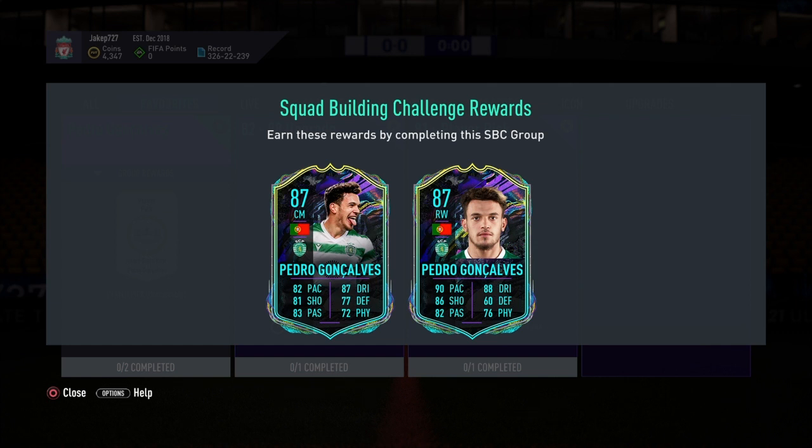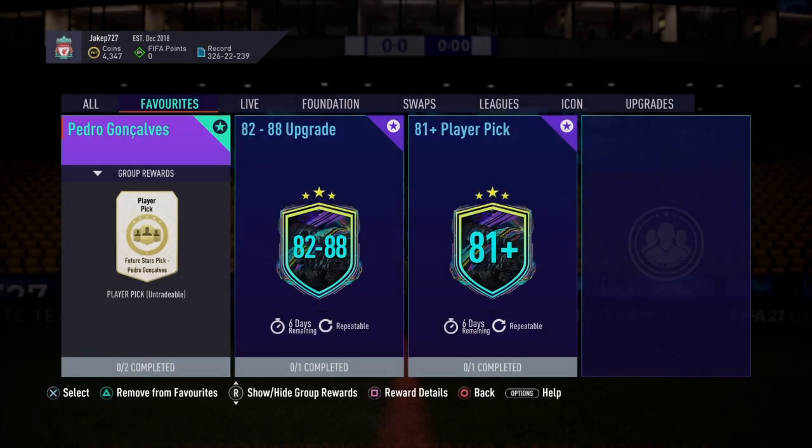The right wing card does look better on paper, but in game the center mid would be better. It's personal preference — pick whichever suits your team. I'd personally pick the center mid because it links to my Ronaldo, but if I hadn't done the Ronaldo SBC I'd go with the right wing. Most people will pick the right wing because it's an all-around better card. Anyway, simple as that — peace out, bye.